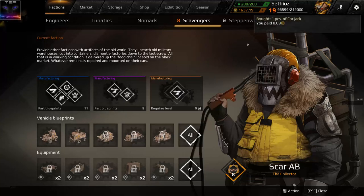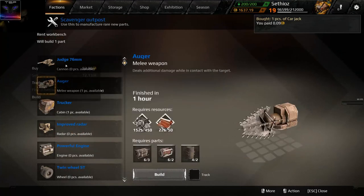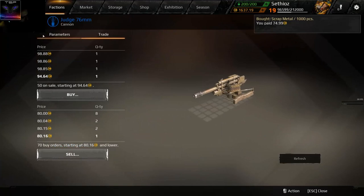Welcome to Crossout. Here I'll show you how to easily make credits. It's not much but it's fast profit. Any factions you have, any blue ones, just look at the best one. You have to do a little bit of research — go to trade and see the prices.